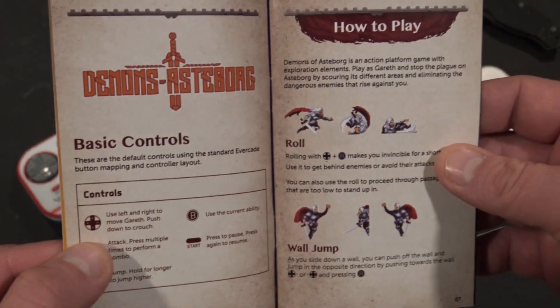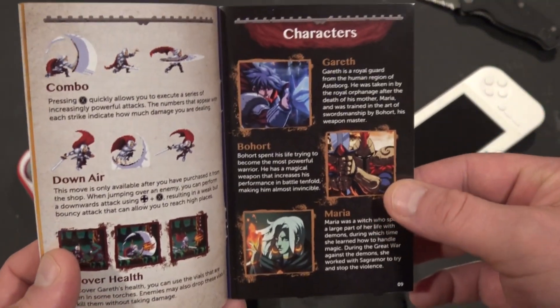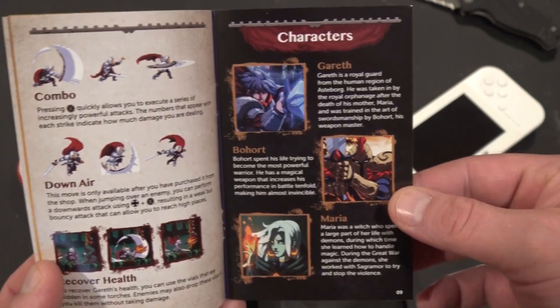Thirty years have passed since the war. Zadimus, having regained his strength, has found a way to open the portal and free the demons trapped in the lost dimension. Gararath, the child of Providence, now an accomplished warrior, must head into battle to save his people. Very cool manual, guys — basic controls, how to play. They're just so beautiful and totally full color.